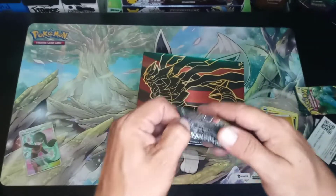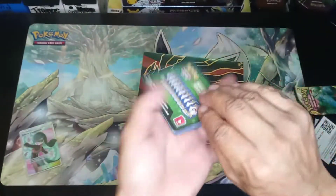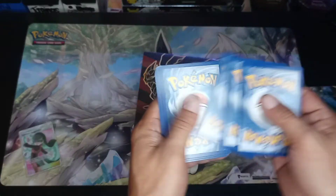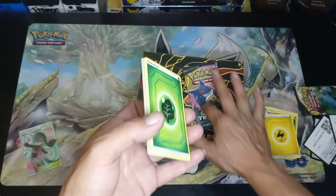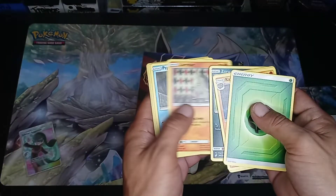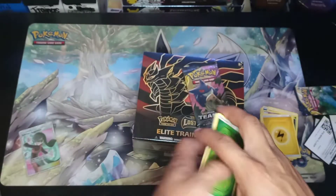Last pack of Team Up before we get into this ETB. Oh, I got another pack right there — that's the last pack of Team Up, thought I had four. Psyduck, Weedle, and a Non-Holo Rare.